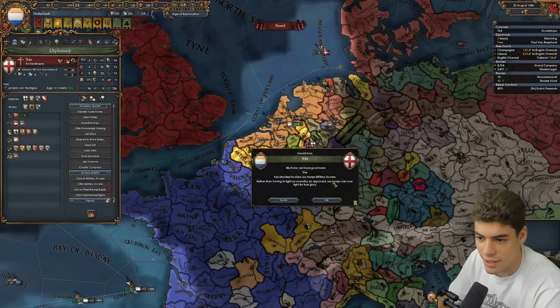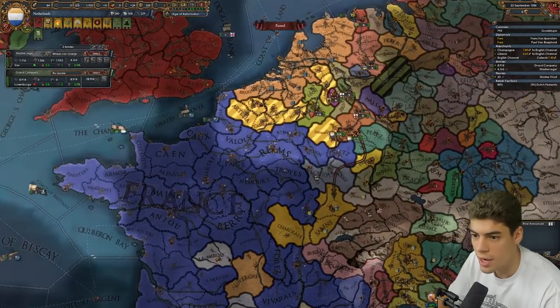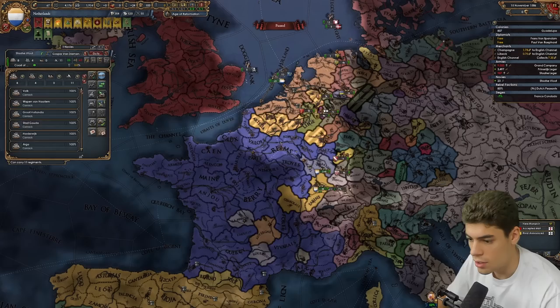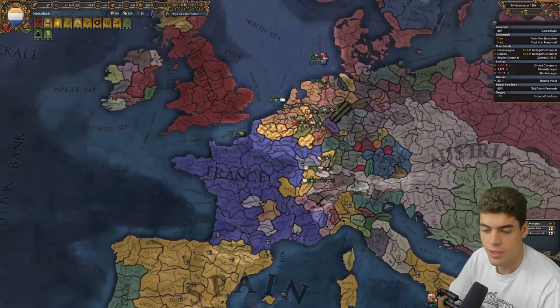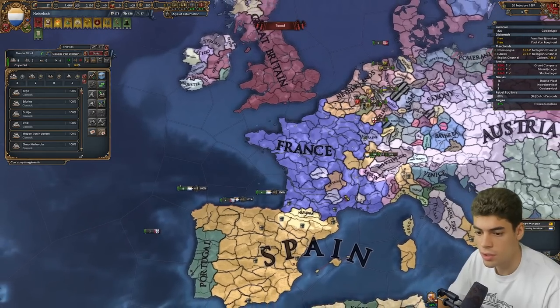Now you don't give me military access — okay, Strasbourg. I'm going to send my navy away to try and coax that other navy out. Two guys with four siege — interesting. Pretty soon, see if we can nip in and kill any ships. Okay, the ships are gone. They're somewhere. Got to make sure we don't get picked off.